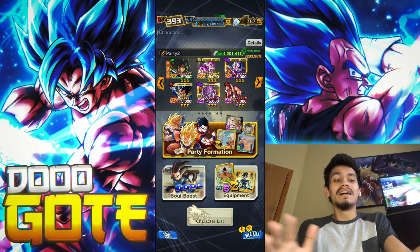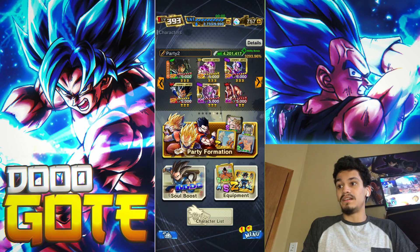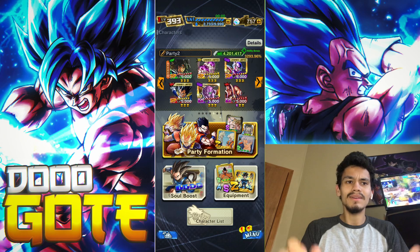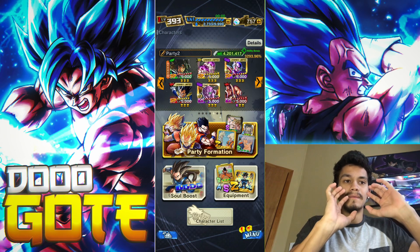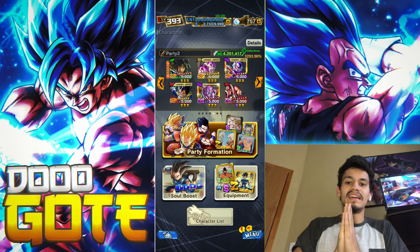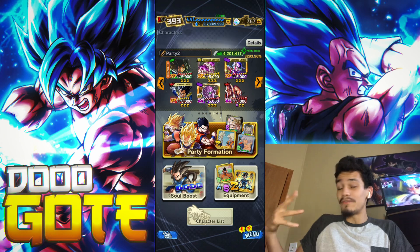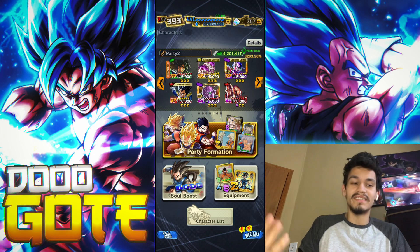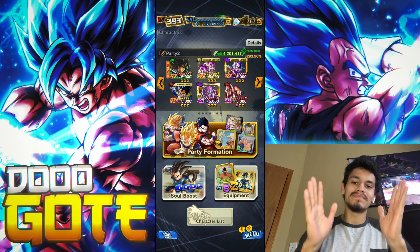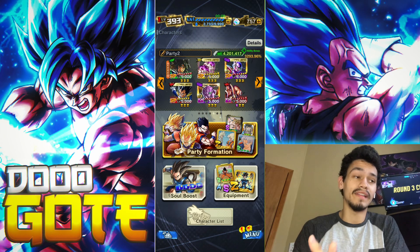I'm ready for Full Power Frieza because I didn't own him before. Fun fact: when I was spam summoning and the game stops to show you a pull, it stopped for Full Power Frieza. I was like okay, that's good — I finally got Goku and Vegeta. Then I pulled Full Power Frieza, like oh this guy. But regardless, I am dead tired.